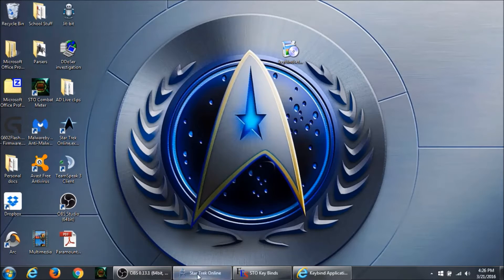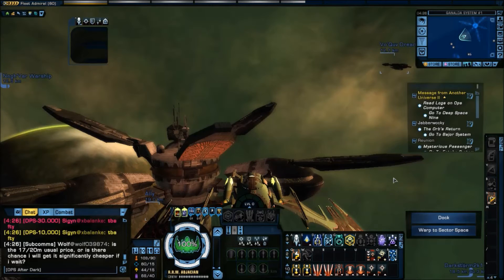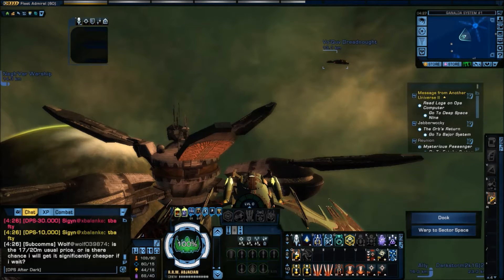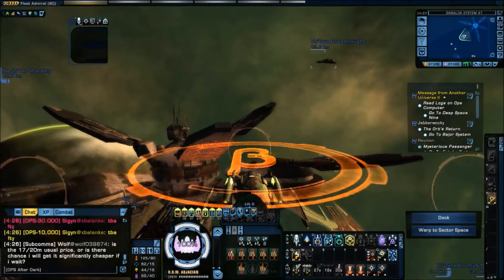So what is a keybind? A keybind is a command line that you put into your chat window that tells it to allow you to do things like activate an entire tray of abilities in order from left to right by pushing the same key. My current keybind on this character is set up to activate all of tray 10 by pushing one key. Most people use spacebar. If I push the key, you'll notice what happens — from left to right my abilities will activate. I'm pushing one single key.